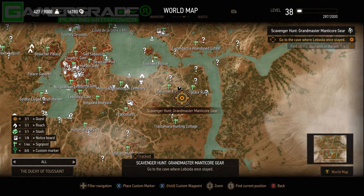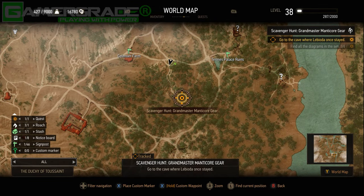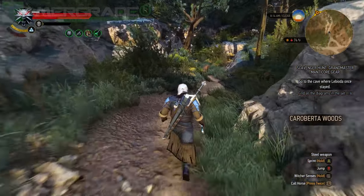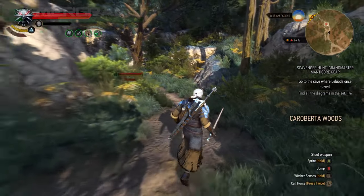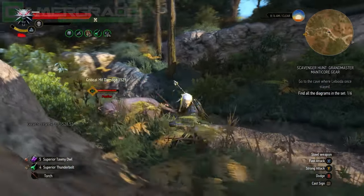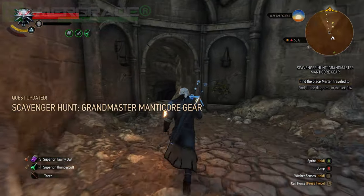Lebioda's Prayer Cave is an unmarked location in Caraberta Woods territory, to the far south-east of Toussaint, just south-east of Galenta Farm and south-west of the Termes Palace Ruins. Head deep into the woods following an overgrown path between a rocky dell, where you'll encounter a couple of level 40 panthers — take them down or sprint straight past if you prefer to avoid confrontation.